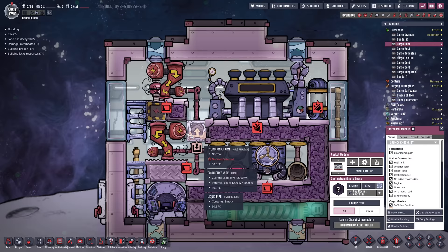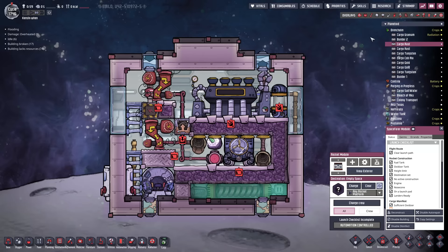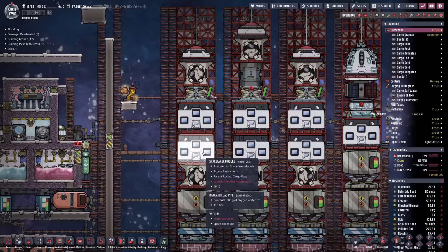Over here we've got two more modules: this one is for cooling with a steam turbine, and this is an aqua tuner - we've got ourselves a cooling loop. I'll go through more on this once I've figured it out. And then down here we have the actual living quarters.